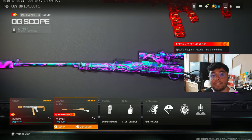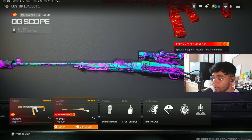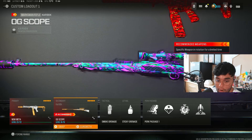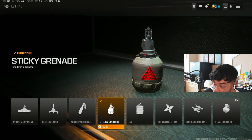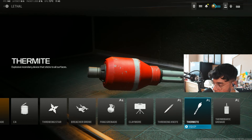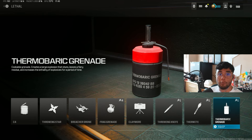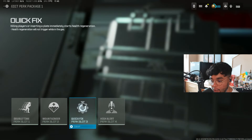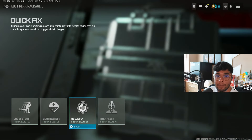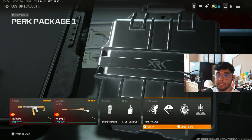Now, all of my classes have the same perks, tacticals, and lethals, so I'll go over them once. I use a Smoke Grenade, and I also sometimes swap out for Thermites or Thermobaric nades — they are broken right now, so if you want something that kills quite quick, those two are absolutely broken. My perks of choice are Double Time, Quick Fix, and I've got rid of Tempered. I put on High Alert — I do think the footsteps are a lot better now.